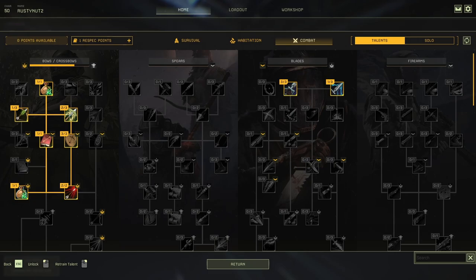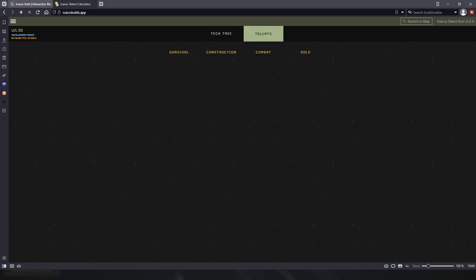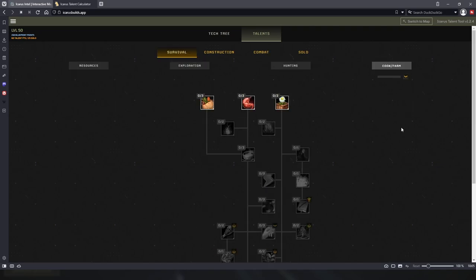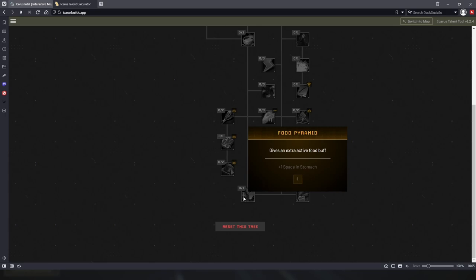There's a website here — I haven't used it in a while and it hasn't actually been updated in a long time from what I can see, but it will help you. If we go to Survival and then Cooking — the reason I'm doing this is because I wanted to respec most of my characters so I could get two specific things. One of them was the food pyramid talent, which gives you an extra buff slot, so you get four buffs instead of three.